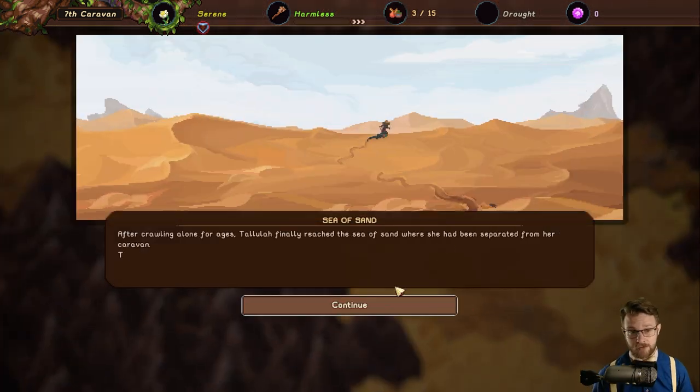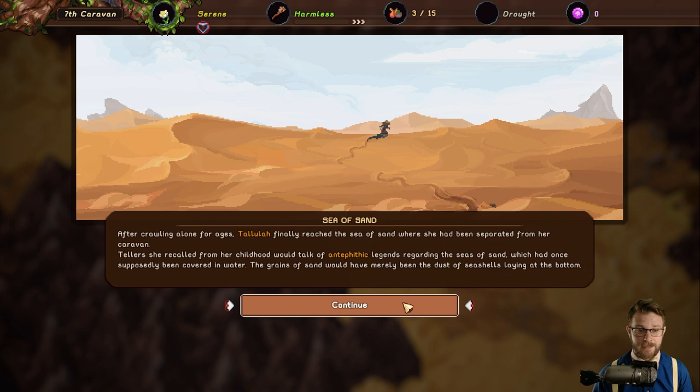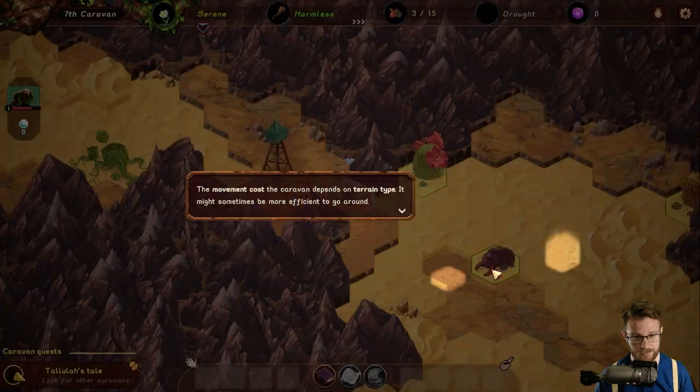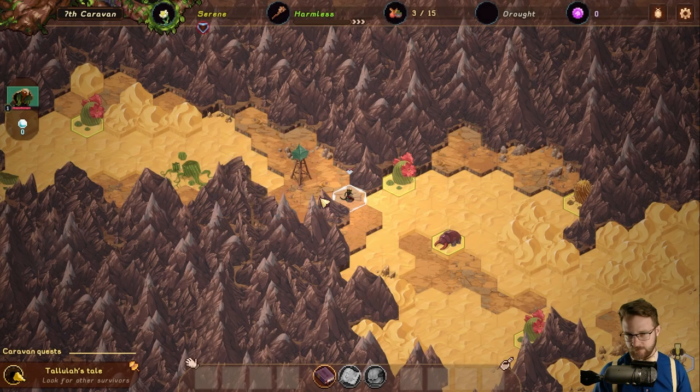After crawling alone for ages, Tallulah finally reached the sea of sand where she had been separated from her caravan. A tooltip says the movement cost — the caravan's movement cost depends on terrain type — it might sometimes be more efficient to go around. I'm not reading that wrong, right? That's like weird phrasing. I'm assuming it meant to say 'the movement cost for the caravan.' Dunes are bad — don't go in dunes.